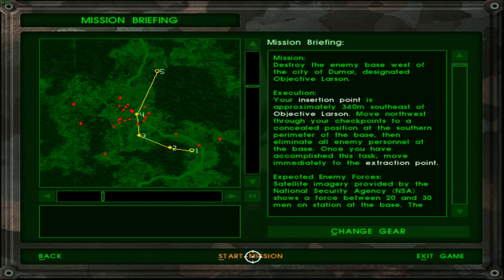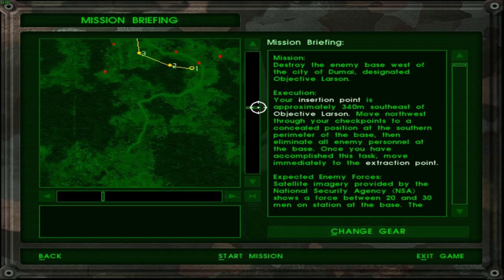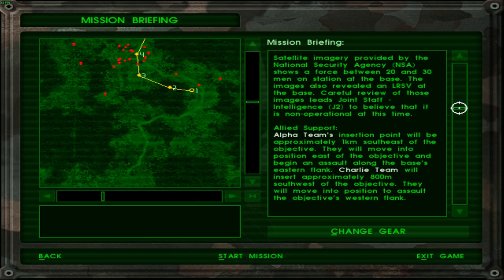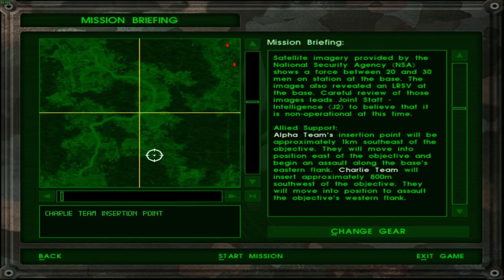I'll just accept this loadout — seems to be good. My friend should be somewhere down here. Hmm, I can't see them. Alpha team — all the way over there. And Charlie team — Charlie team is actually closer. Alpha team should be somewhere around here. Damn, that is very far off. Anyway, let's start this mission and see how it goes. Looks like it's going to be a difficult mission, but you never know.